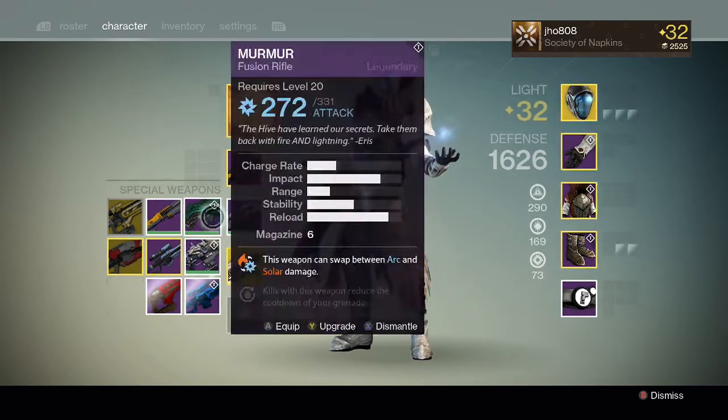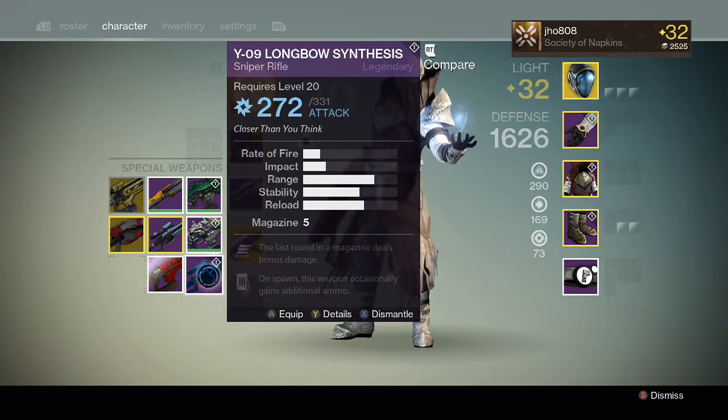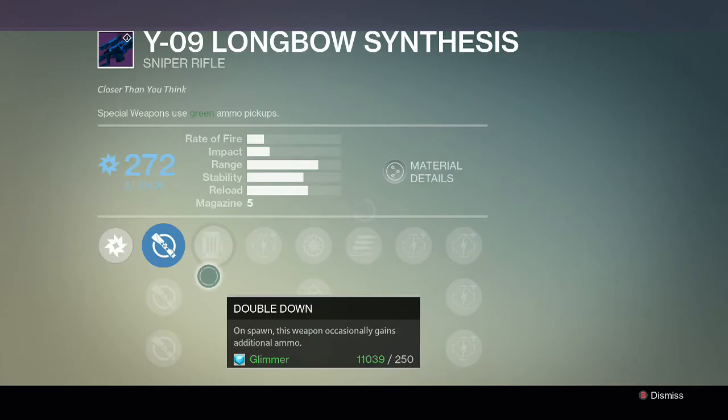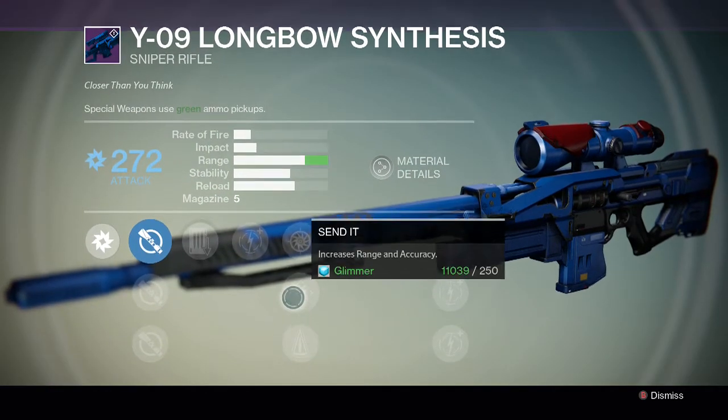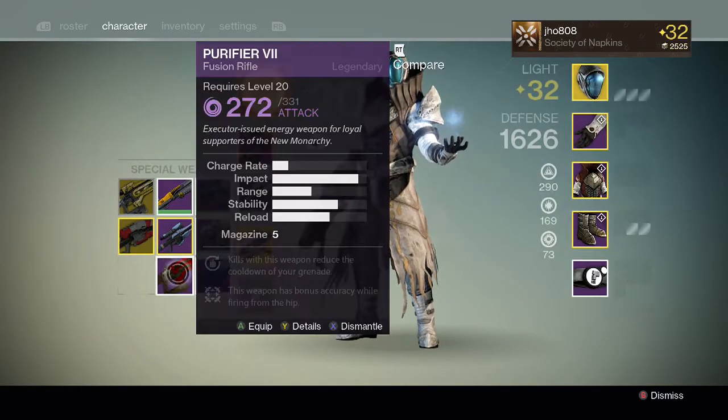And then for the specials we have the Longbow Synthesis — last round in the mag causes bonus damage, that's really good. And on spawn this weapon gains additional ammo, that's not bad. I might keep it — it has decent stats, not the best but decent.